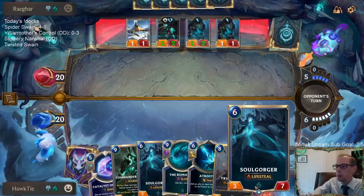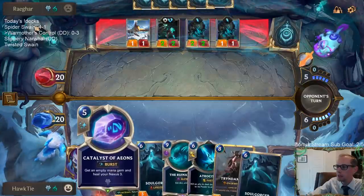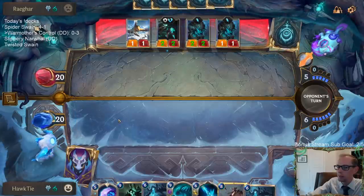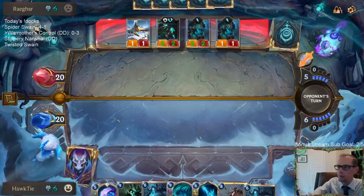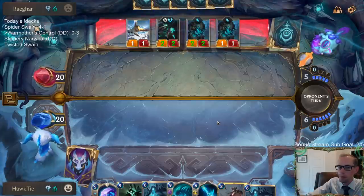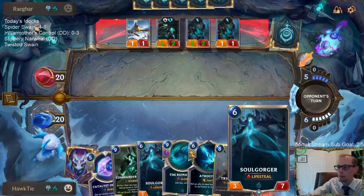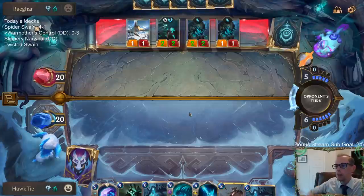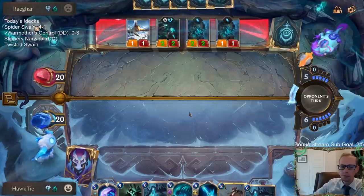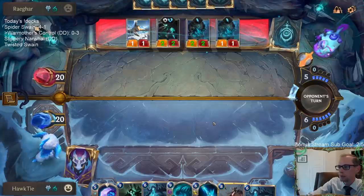If they let us play something pre-combat, we're going to be playing Soulgorger. If they don't, we'll be going Catalyst of Aeons. Catalyst does give me mana for Ruination next turn. So do we have to just do Ruination next turn no matter what? Do I need to just go Catalyst Ruination?